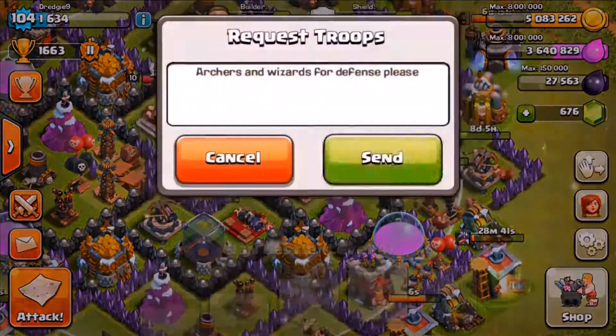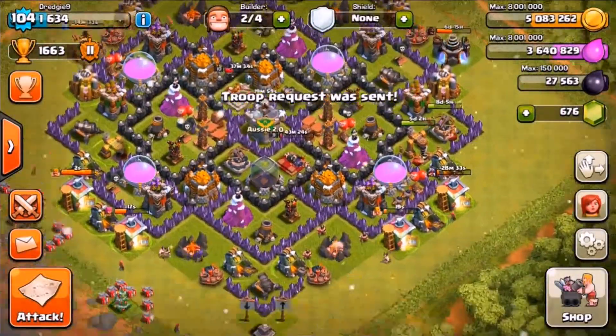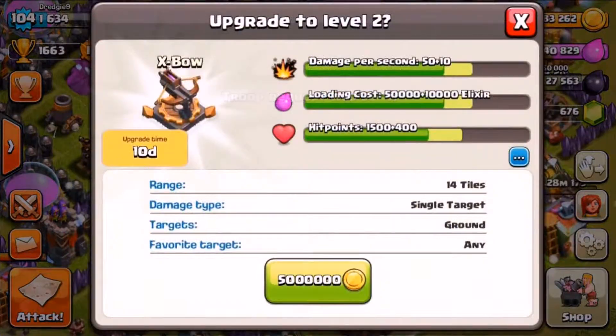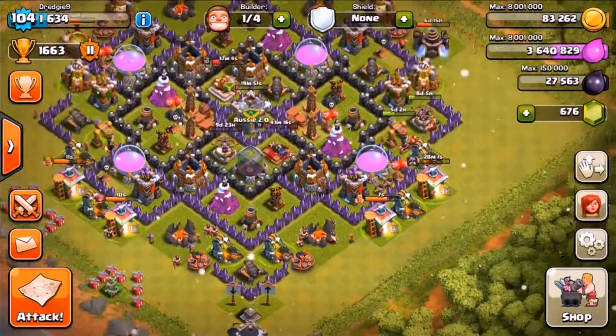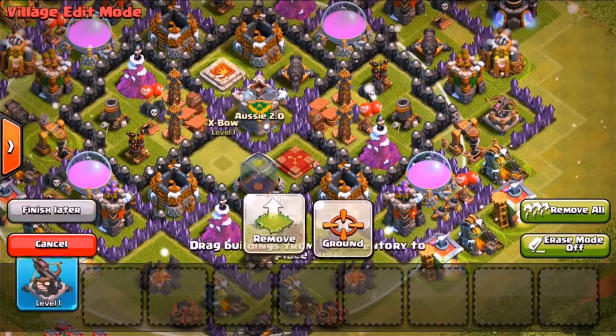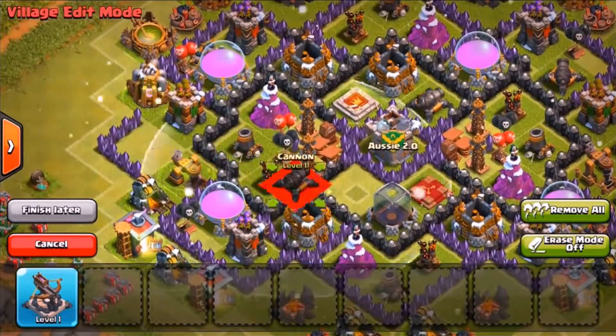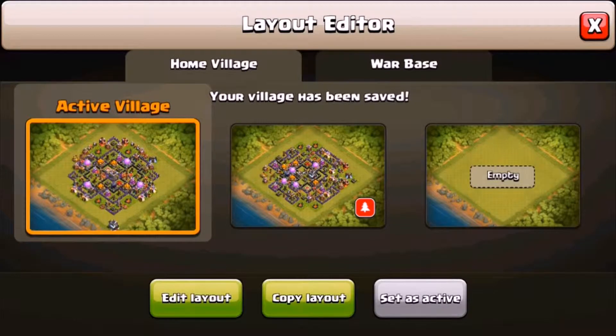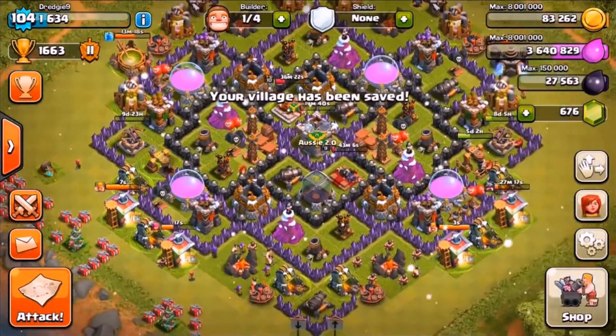We'll request some troops and here we go — we're going to upgrade our second expo to level two. That's 8.8 days and five hours, so we're going to be without an expo for nearly nine days, which is really going to hurt my defense.